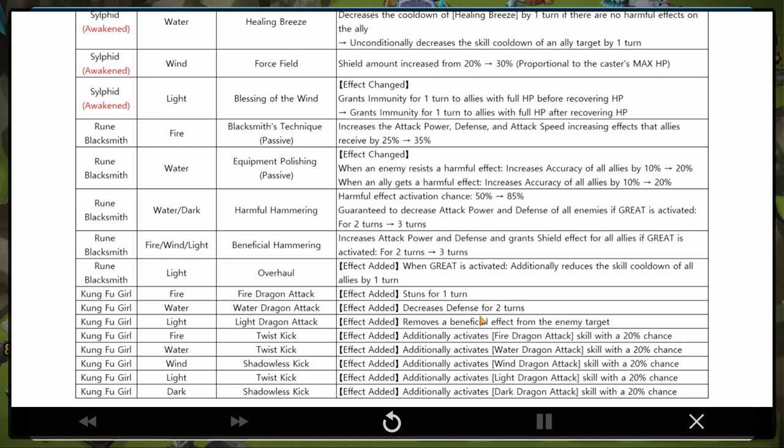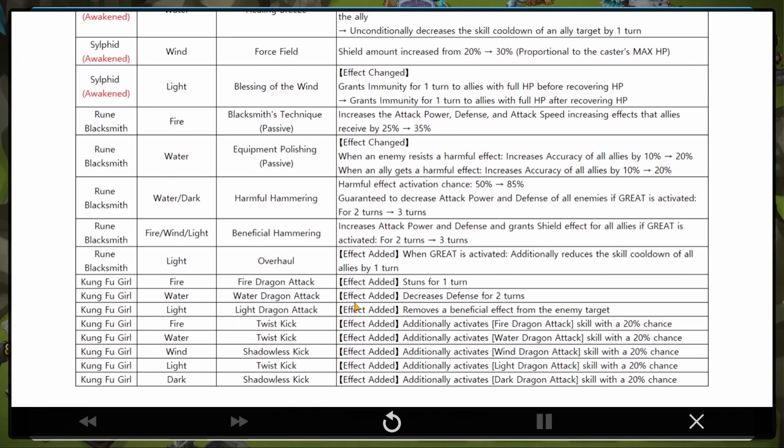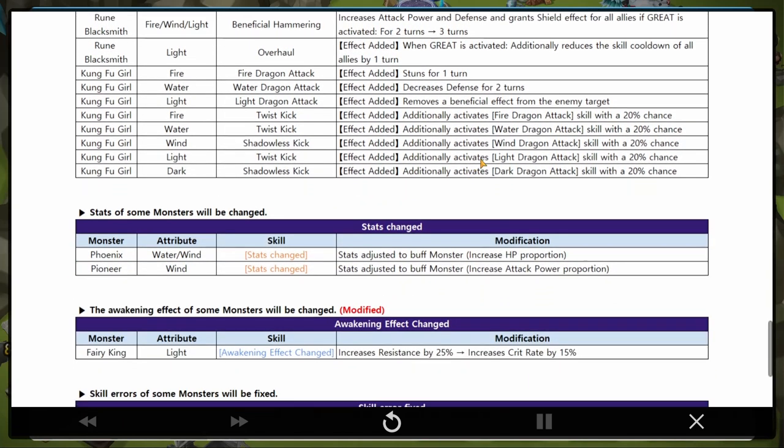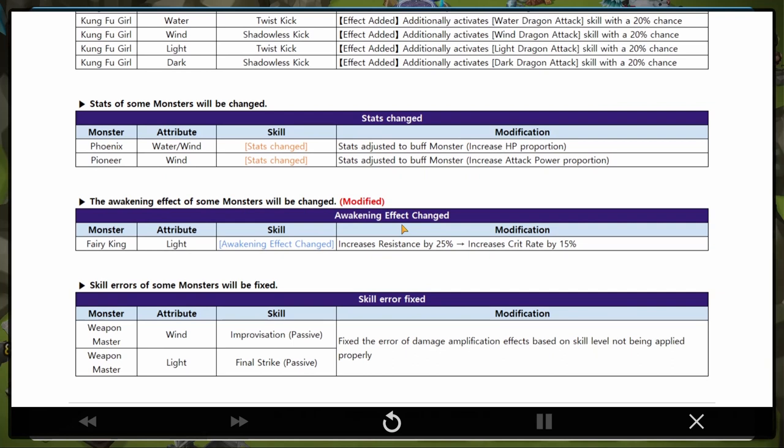Fire Kung Fu Girl - stun effect added. Water one - decreases defense for two turns. Light one - removes beneficial effect. Fire Twist - every one of them can basically activate their third skill with their second skill now. Wind Phoenix stats are changed to adjust for their type. Light Fairy King - changes resistance by 25% and it's going to crit rate. I don't have a light Fairy King but kudos to all who have one - the 15% crit rate is more valuable than resistance.